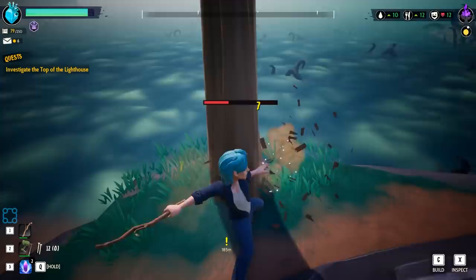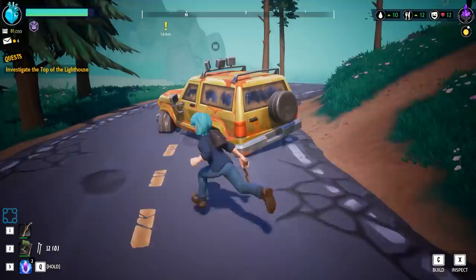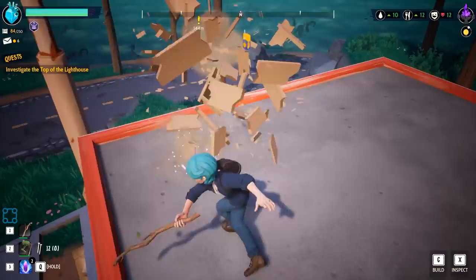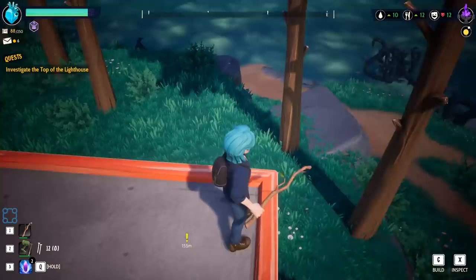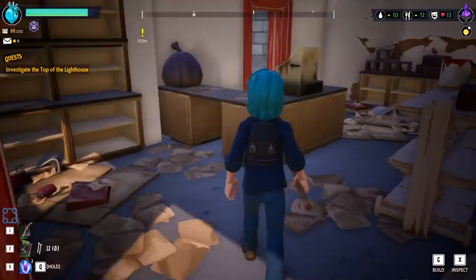In future worlds we'll keep the trees around our home base just for aesthetics and shop everything everywhere else. Lighthouse is over there. I wonder if any resources come back — probably not. Once you've smacked something it's gone, but there's more resources up here.